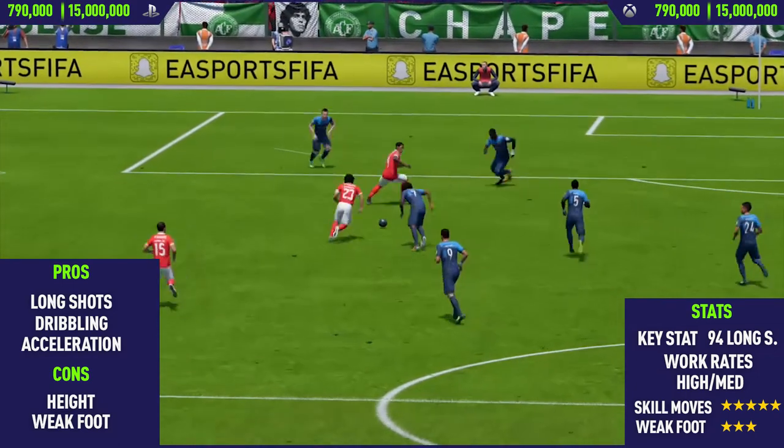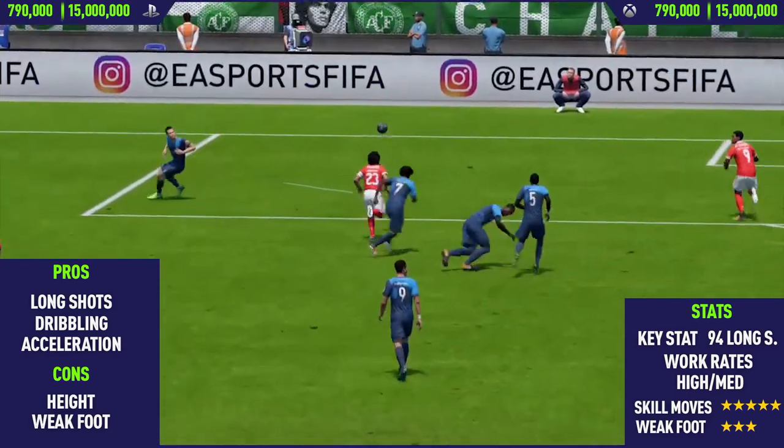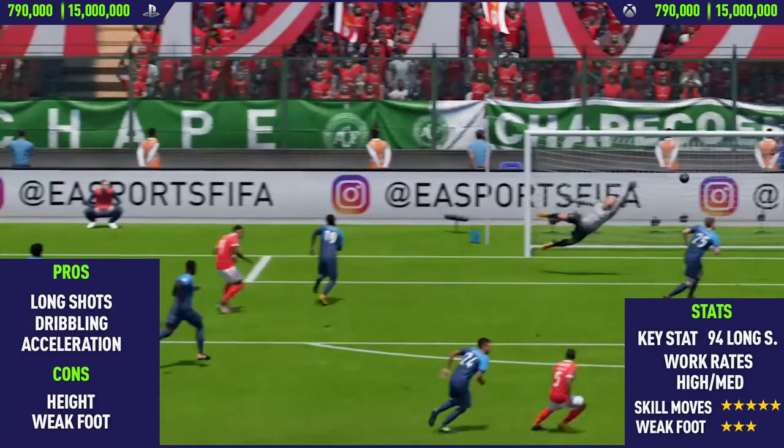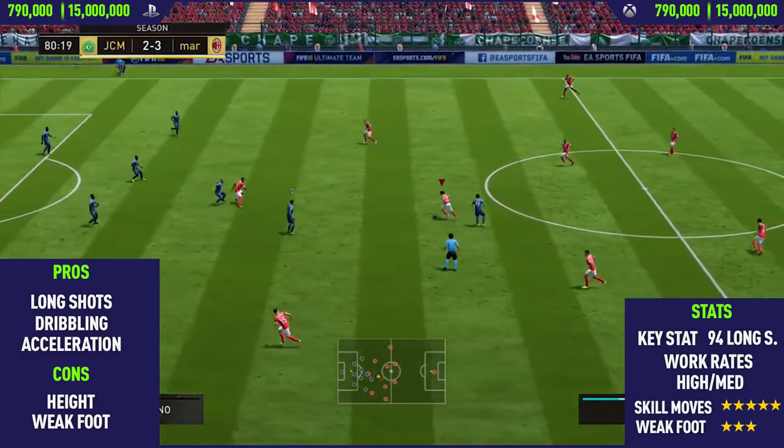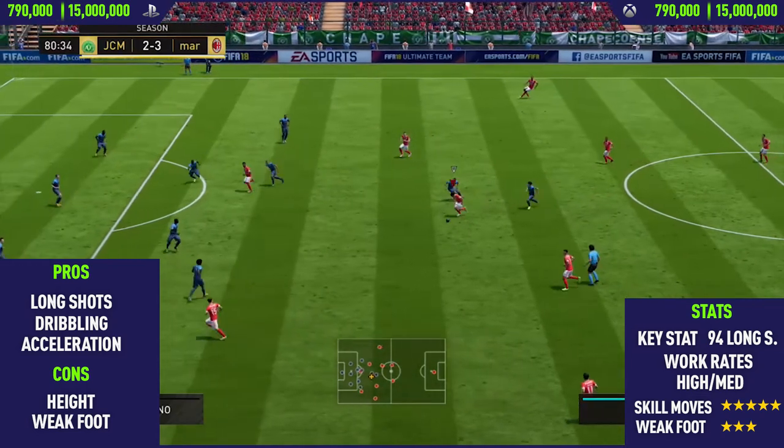Moving on into the cons, the first con I could find with this card was his height — he is only five foot five, so not really going to be too good in the air. I did try and play him at the center mid position but he didn't really play too well there, just because physical-wise he isn't really the strongest player.